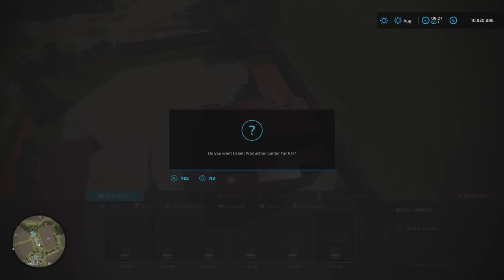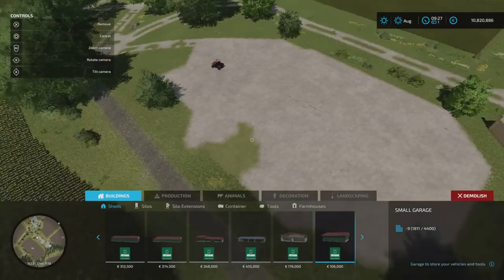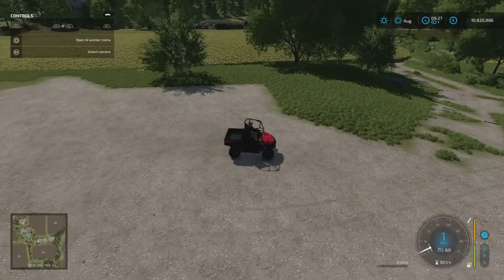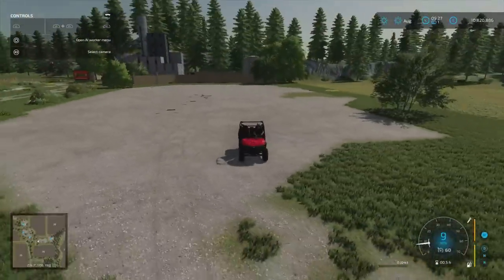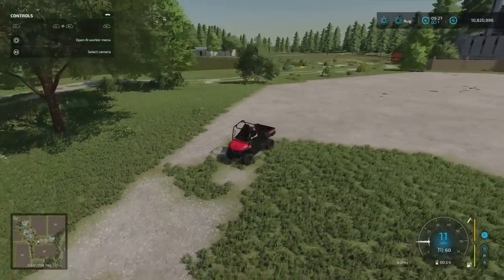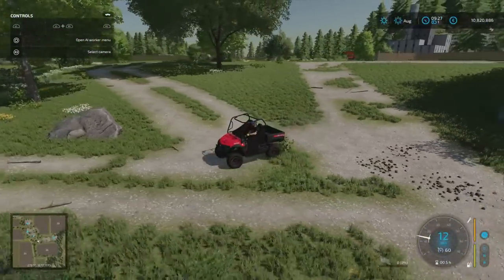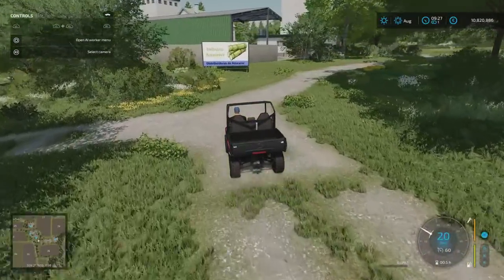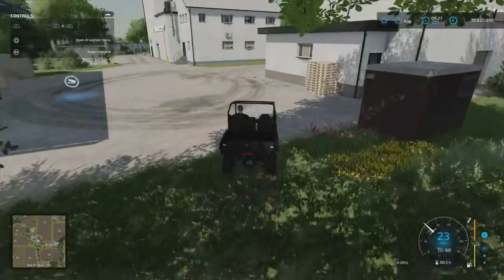Interesting to note — sell production centre for zero. You can remove them. Sometimes it gives you the option to remove something, and whilst you've removed the production, the building stays there, but you can remove them. So if there are productions around the map you don't want to use, and you want to use a different modded one and you've got no more land left — there you go. I thought I'd better check that. Whether you can remove all of them I don't know, because there are a huge amount.